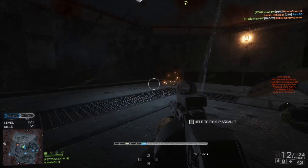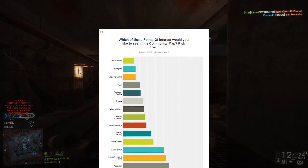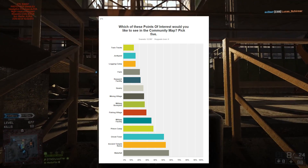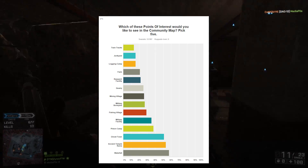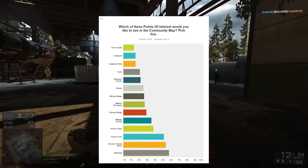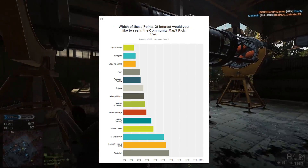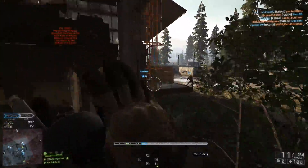The results from the previous poll have been released. As you can see, we have a bar graph with some of the points of interest Dice LA gave us to pick from, going from least to most popular. On the bottom we have waterfall leading the pack with more than 55% of the votes, ancient temple ruins come in a close second with about 50%, then ghost town, prison camp, and a military facility trail behind those two for our top five.